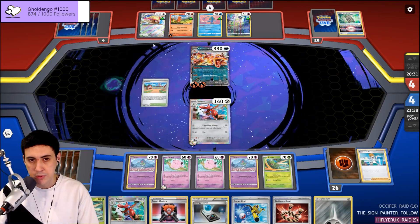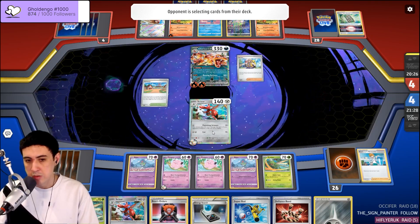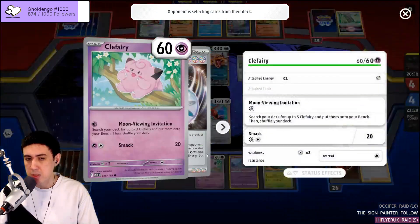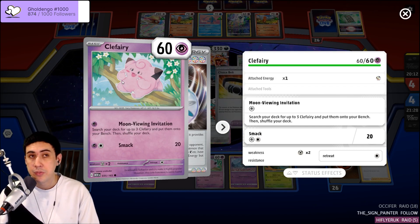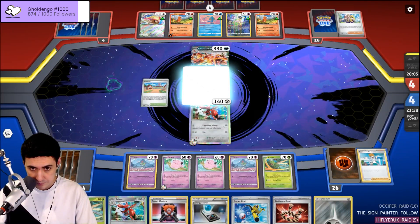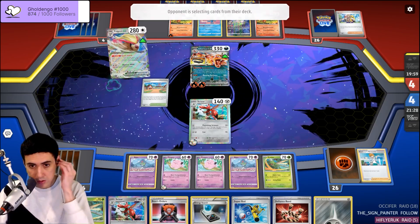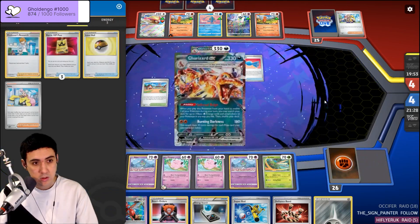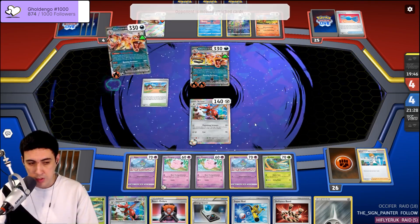We've got one, two, three, four abilities in play — certainly enough to set up a two-hit KO on the Charizard. Punishing Scissors plus Defiance Band is going to do 240, and then if we can get a Defiance Band onto the Clefable for the follow-up, 240 plus 80... that's still not enough. 240 plus 80 is 320, and Charizard is just outside of that range. Okay — they made it easy for us. We've got this game.